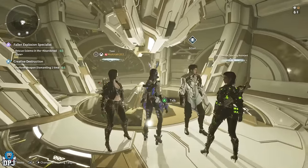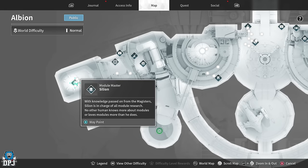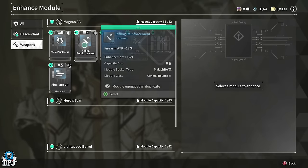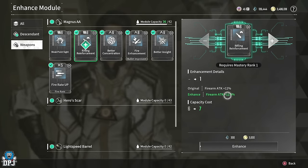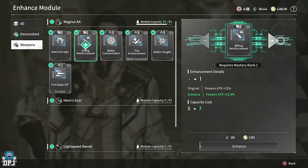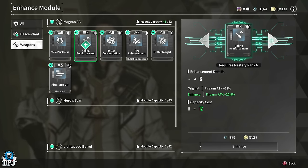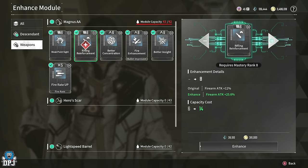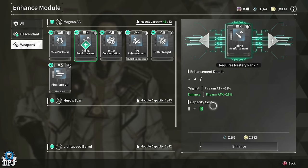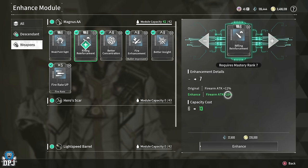You can make things even stronger by leveling up your modules. At Psyllium within Albion you can enhance said modules — it's an expensive process but definitely worth investing in. Enhancing rifling reinforcement, for example, raises the overall firearm attack drastically. Keep in mind that the capacity cost also increases as you enhance, so you'll need more capacity slots unless you level up those slots on the weapon. Enhancing costs gold and kuiper shards — kuiper shards are harder to come by but there are great farms available for both.